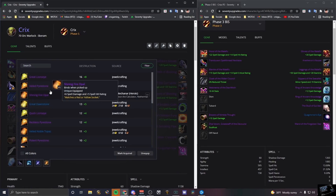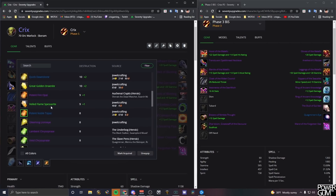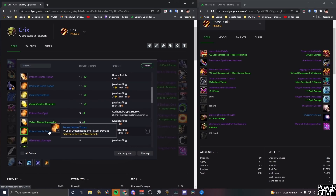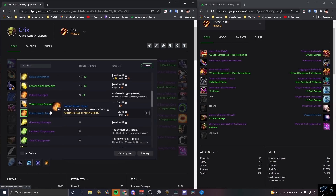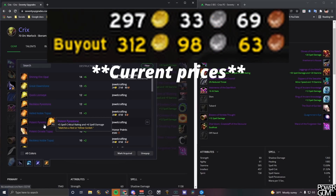The direct upgrade for the crit gems is the Potent Pyrestone — that's literally one crit rating and one spell power difference over the Potent Noble Topaz, so four crit and five spell damage versus five and six. Those are also around 350 gold each, meaning 700 gold for two spell power and two crit. I'm on the fence about those — it's a little sweaty — and I'm hoping the price drops before I commit.